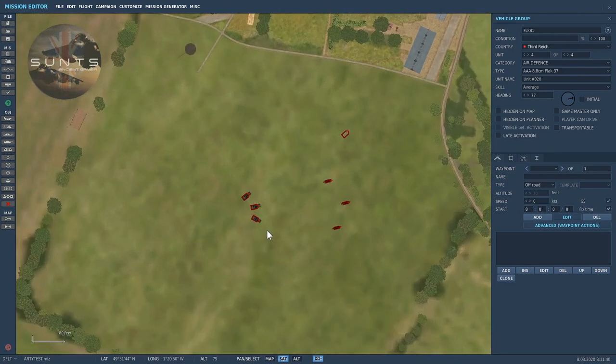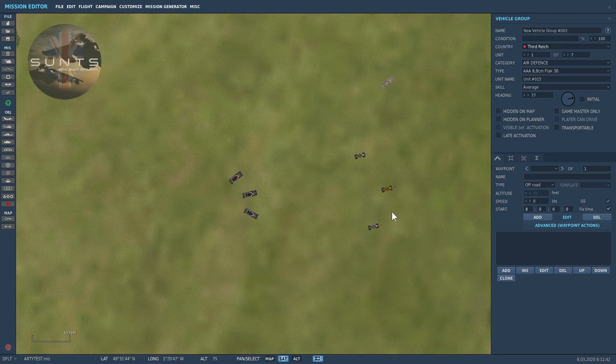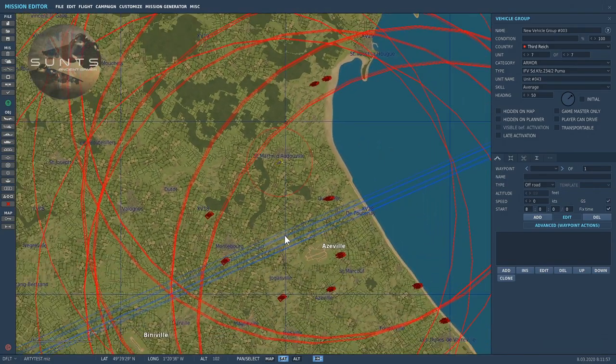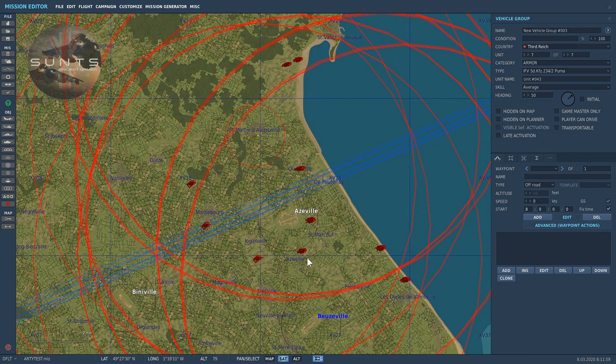I also set up some units with 36 88mm guns, a few tracked vehicles for towing them, and a Puma just for protection. As you can see, if I zoom out I have quite a number of these flak batteries in and around Azzaville airfield.